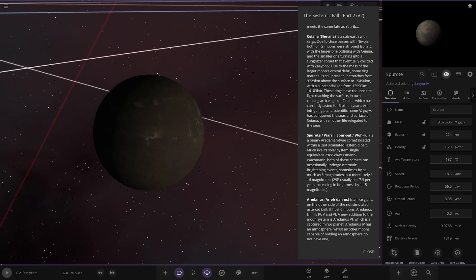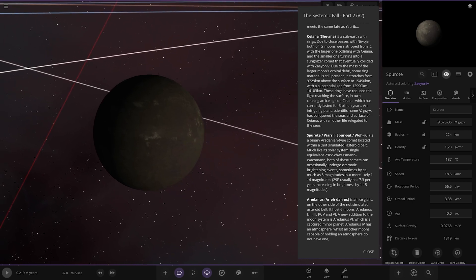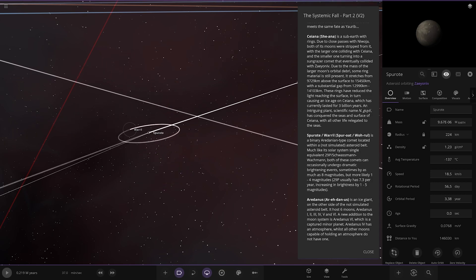Next — Spurrote. It's a binary Akdenian-type comet located within a non-simulated asteroid belt. Much like its solar system's single equivalent, both of these comets can occasionally undergo dramatic brightening events, sometimes by 8 magnitudes but more likely 1 to 4 magnitudes. 9P usually has a 7.3-per-year increase in brightness by 1 to 5 magnitudes. It has a little moon as well.